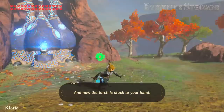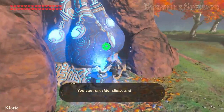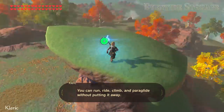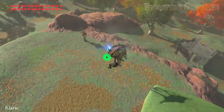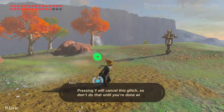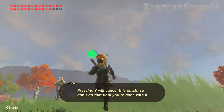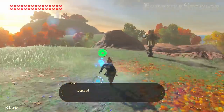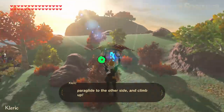You can run, ride, climb, and paraglide without putting it away. Pressing Y will cancel this glitch, so don't do that until you're done with it. This makes lighting the furnace a breeze — just light your torch, paraglide to the other side, and climb up!